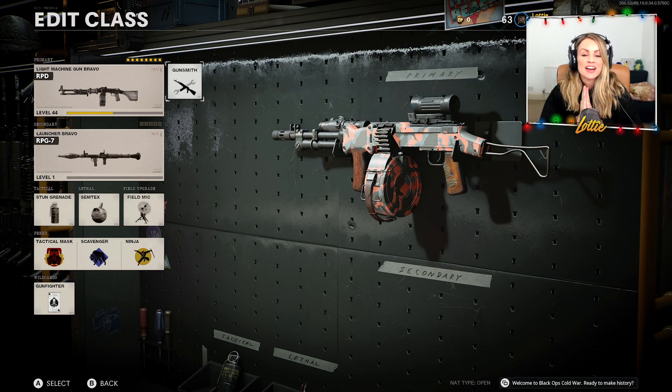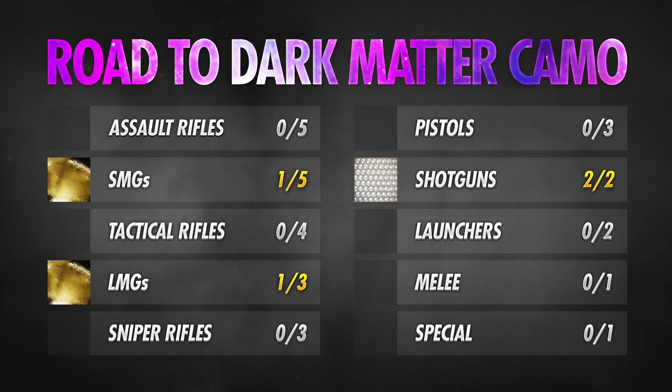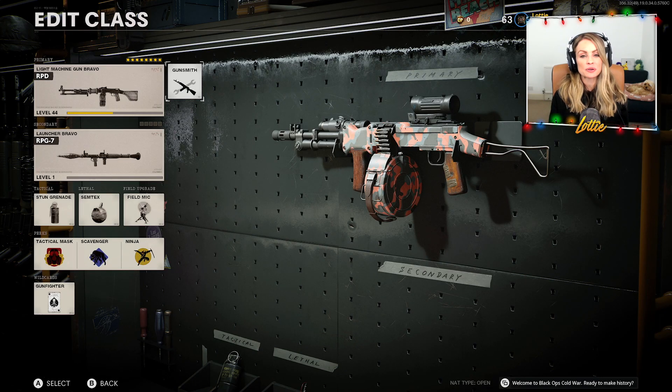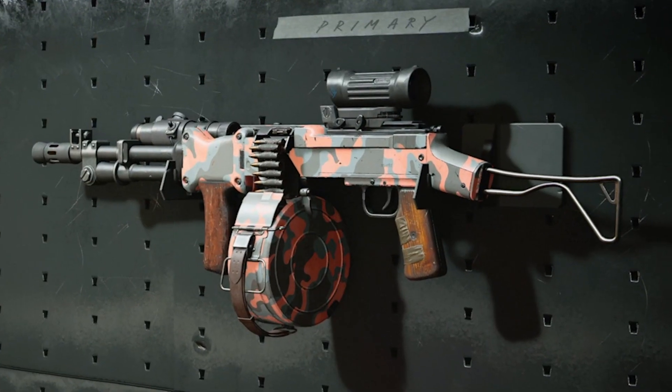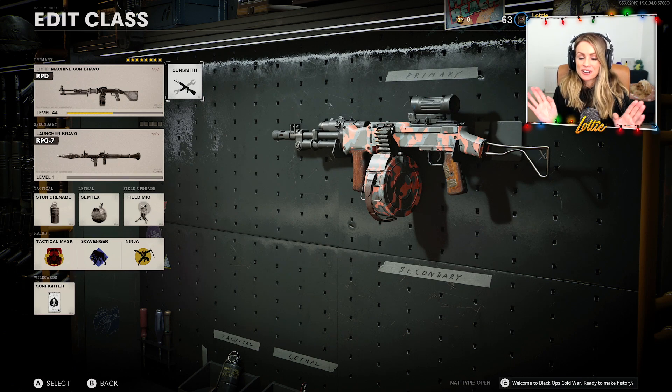Hi friends and welcome back to another episode of Road to Dark Matter. In the last episode we unlocked gold on the Stoner, which means we currently have one SMG and one LMG in gold and we have our two shotguns in diamond. Today we are moving on to another LMG, the RPD. Admittedly I don't love this LMG as much as I like the Stoner, but the Stoner was completely insane, so going from the Stoner to the RPD I kind of felt like this one just doesn't hit as hard, but maybe I'm wrong — let's see.